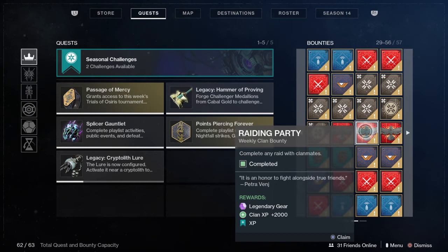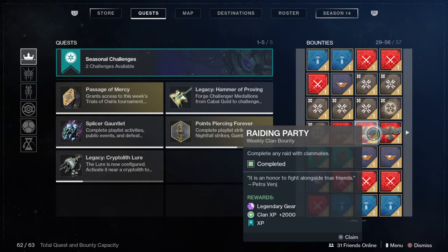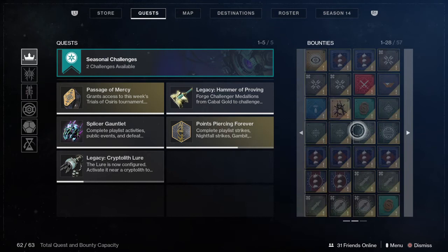The next bounties are the Weekly Clan Bounties from Hawthorne. These bounties can be very annoying to do as well. They consist of completing raids, completing 10 Crucible matches, or completing a Nightfall with Clanmates. There is something you can do throughout the week with no problem, but if you get one like 'complete 10 Gambit matches,' that can be a bit of a hassle. We're going to put them under a solid C.